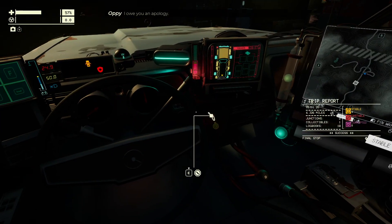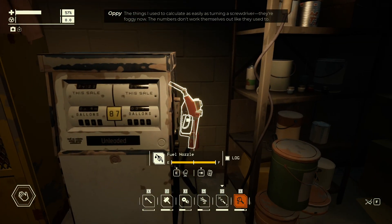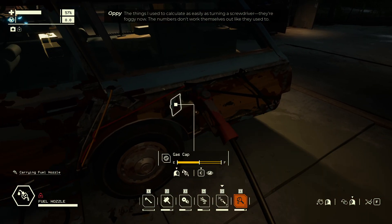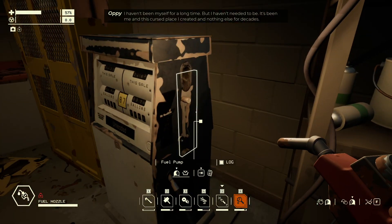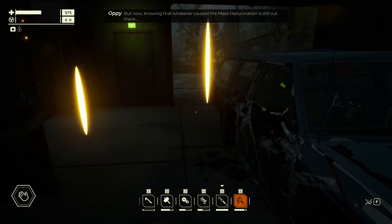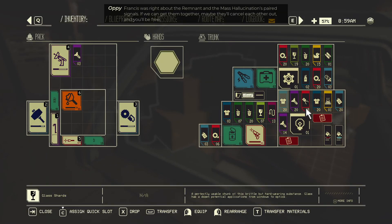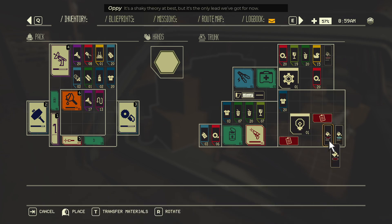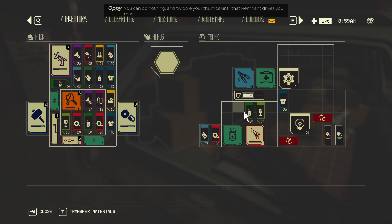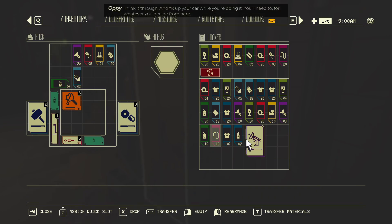I owe you an apology — I screwed up, I nearly got you killed. The things I used to calculate as easily as turning a screwdriver, they're foggy now. The numbers don't work themselves out like they used to. I haven't been myself for a long time. But now, knowing that whatever caused the mass hallucination is still out there, I need to know what it is and why the remnants are connected to it. Francis was right — the remnant and the mass hallucinations are paired signals. If we can get them together, maybe they'll cancel each other out and you'll be free. It's a shaky theory at best, but it's the only lead we've got. For now you can do nothing and twiddle your thumbs until that remnant drives you mad, or if you're willing to work with me, I'll give you the best chance to survive this thing.